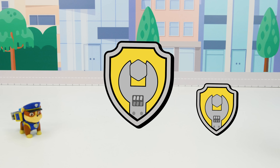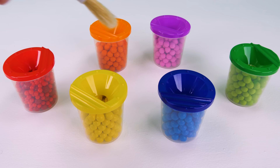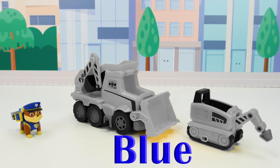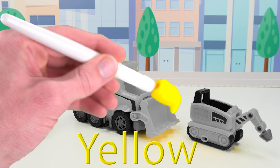Rubble has a small one and a medium one, and you guys can help me paint them. Hmm, maybe we should try and paint them green. Let's see how it looks. That didn't work, so let's try blue. Oh no. Now let's try some yellow. That's it — Rubble's bulldozer is yellow.